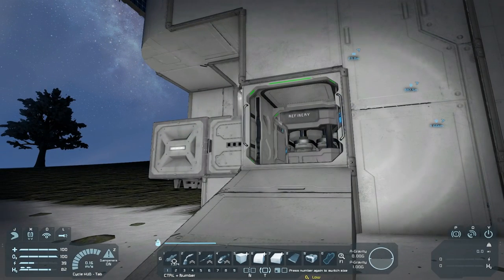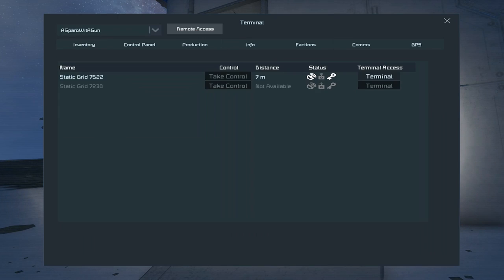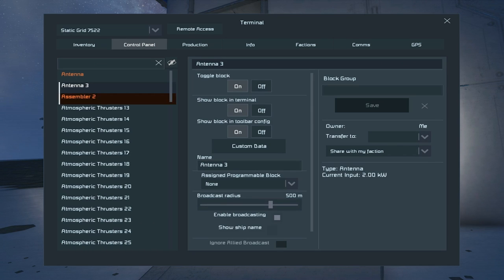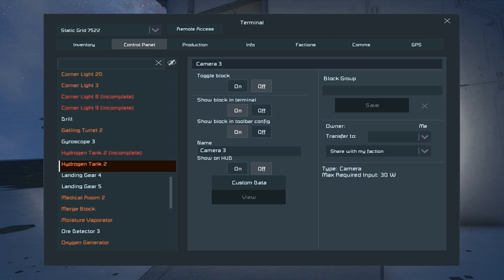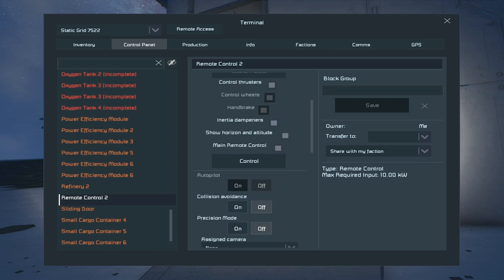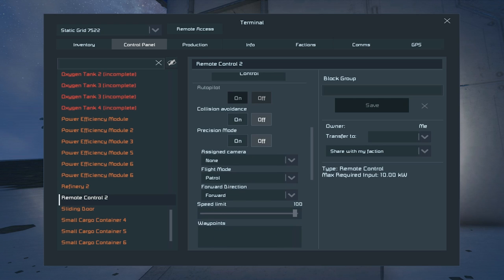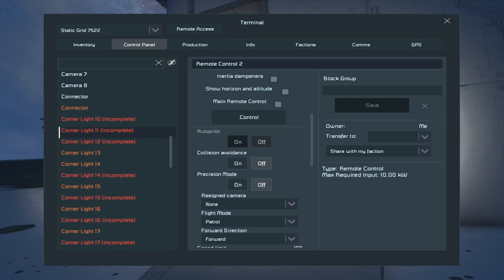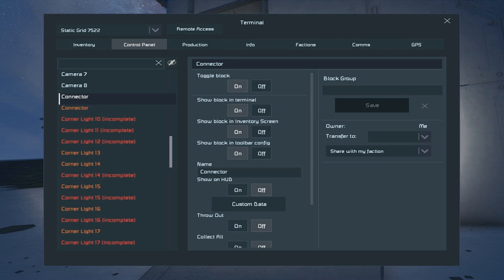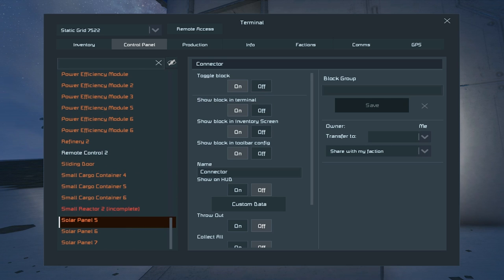I haven't really done this very much before, so bear with me. Remote access — I think this is it. The atmospheric thrusters are white and assemblers are yellow, which means this is the primary attachment. So this has to be it, right? The antenna's on. Should I just disable the connector or remote block first? We're going to remote block first, I think. Control.